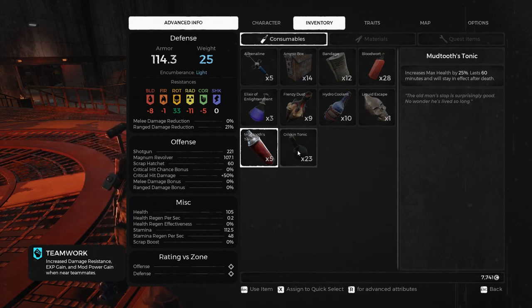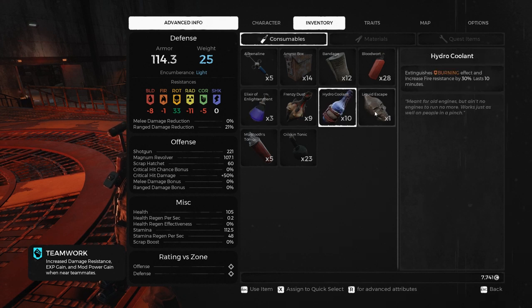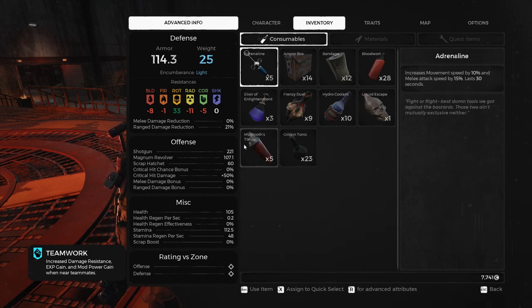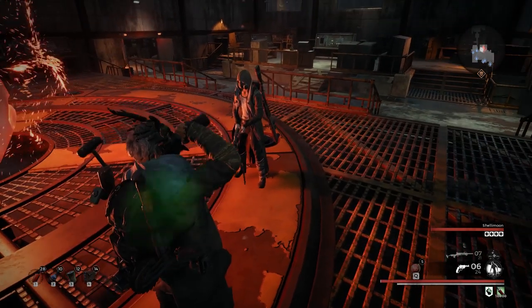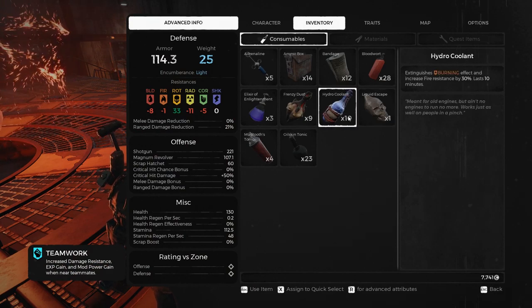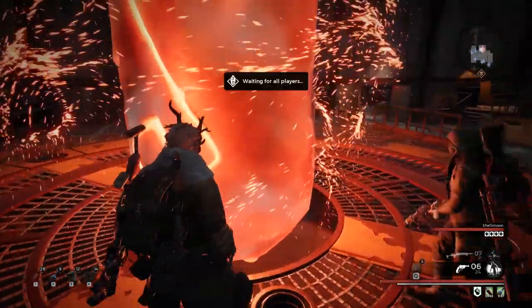But you might be able to roll multiple of these. Frenzy Dust is probably not the most useful. Hydro Coolant lasts for 10 minutes. There's also Adrenaline - movement speed and melee attacks, but for 30 seconds. That's not much at all. So I'm going to try going for both Mudtooth's Tonic... I don't have Mudtooth's Tonic. Yeah, you don't have that yet, unfortunately. And the Hydro Coolant. I'm going to do that after I've gone through the gate.